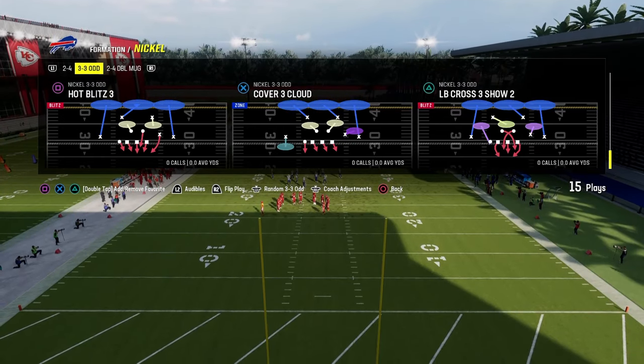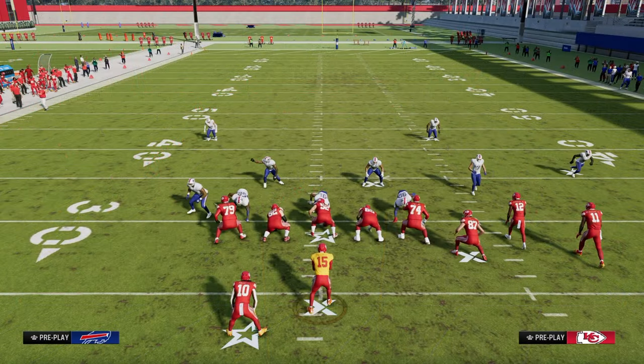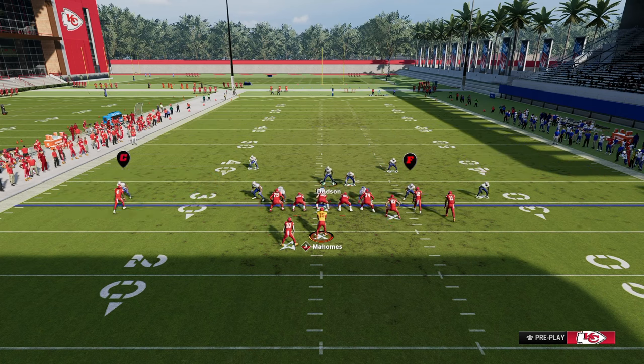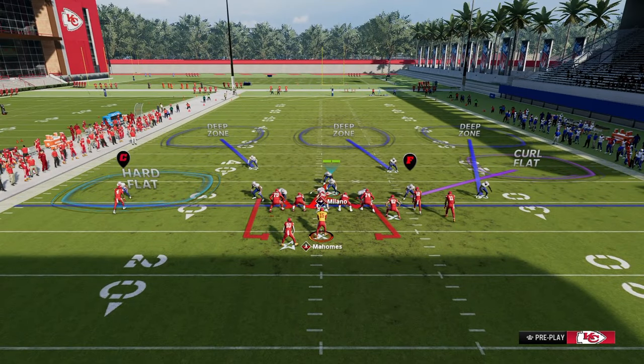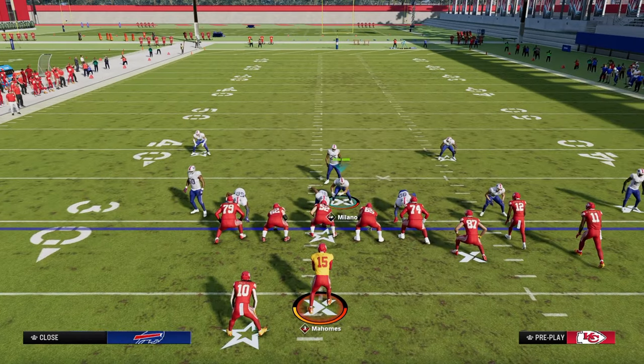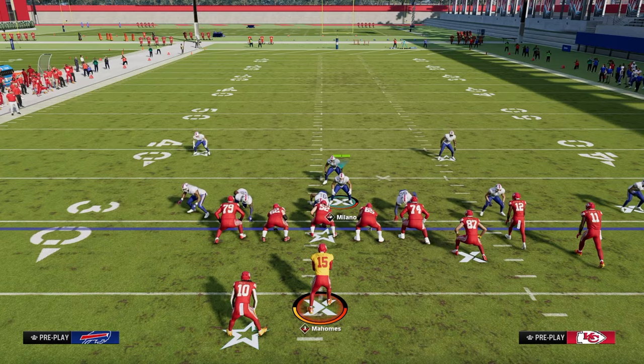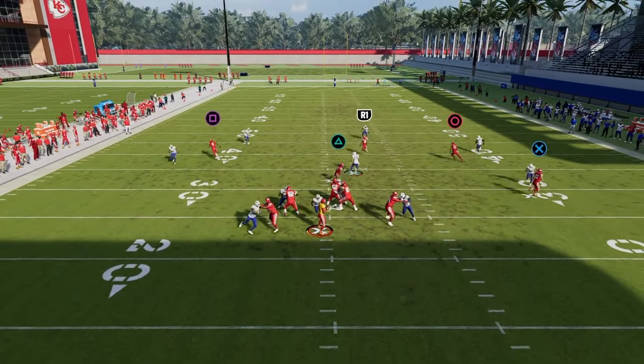We're going to come out in cover three cloud, show blitz, blitz our linebackers, QB contain, and slide this guy right to about this spot right here. From there, we're going to stand about right here with our user. From a coverage perspective, all we have to do is shade underneath and then re-cloud flat over there on the bunch side. Super simple coverage, super simple defense. This will beat 99% of players that run bunch.